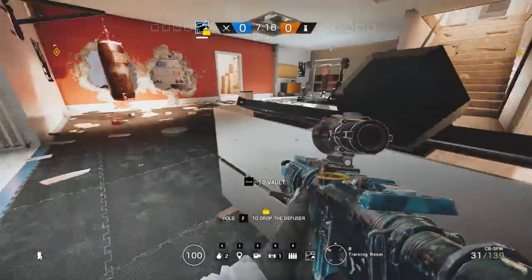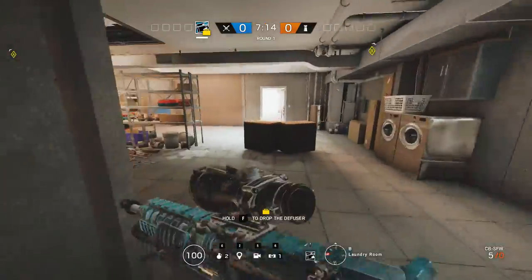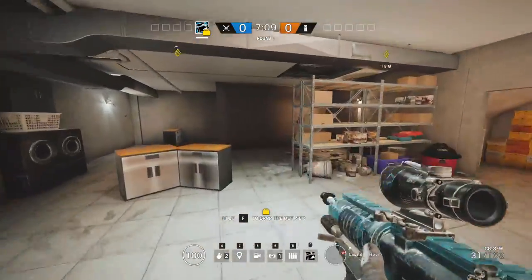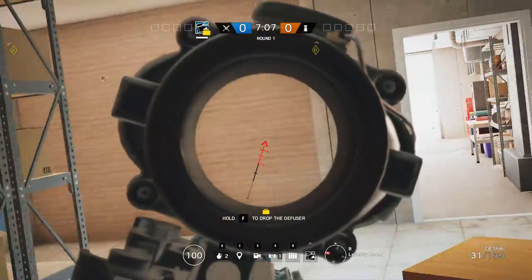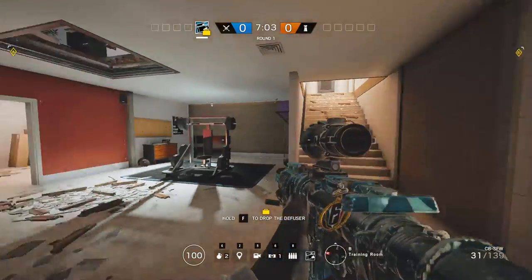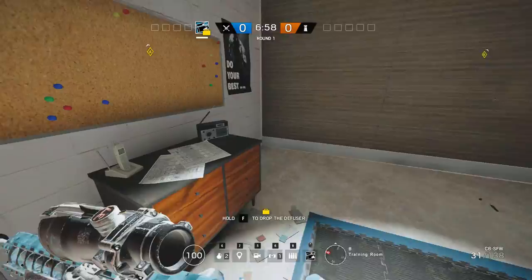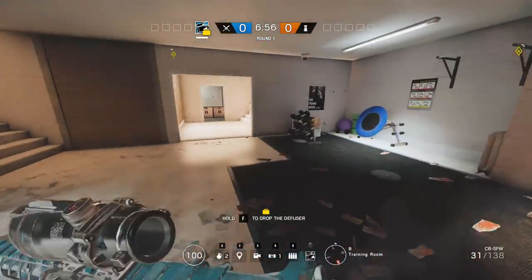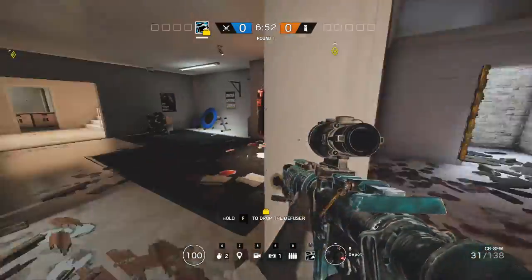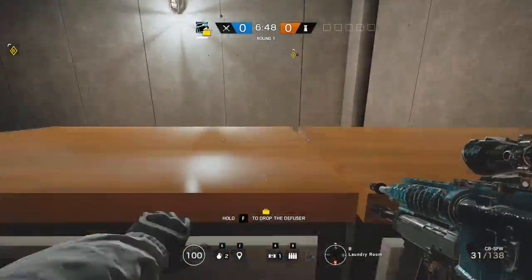Alternatively, you can plant anywhere over here — anywhere in the site, obviously. You can't plant in the laundry room though. Also, most of the time, if they have mirrors and stuff like I showed in the defense guide, going above and coming from behind will completely render those mirrors useless. So it'll be a slightly better way to go about it. That's about it for the lower site — a few different ways to take it. We will head to split.